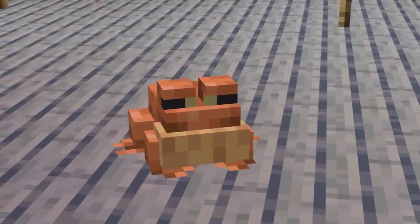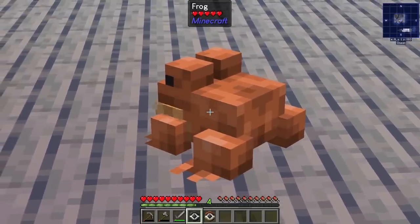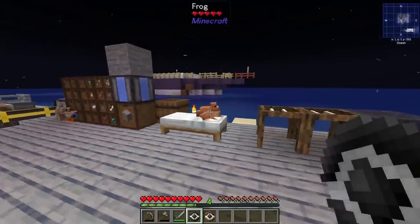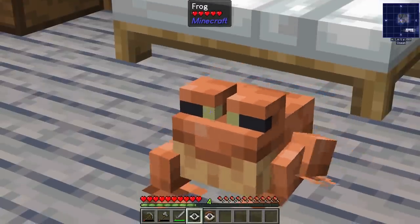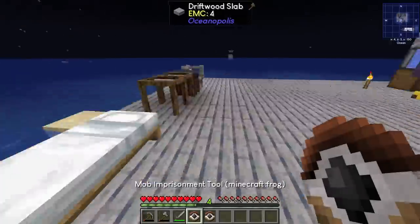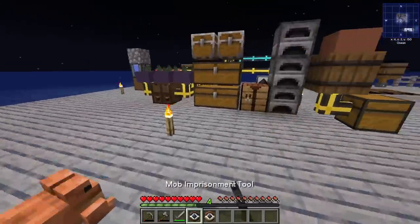That's fantastic — that's the first time I've seen a Minecraft frog. Twitch chat is telling me these are a vanilla addition. I've not played vanilla Minecraft in quite some time, but that is incredible — the way it does its little ribbit. The reason why the mob imprisonment tools might be even more powerful is that we can use these going forward to pick up really any mob and move it wherever we want in the world.